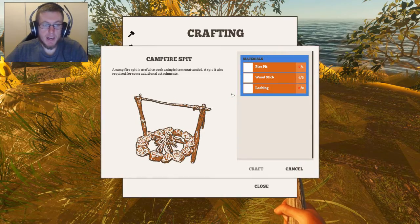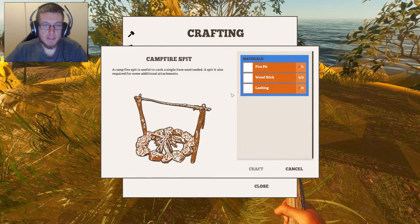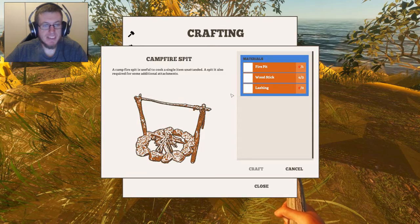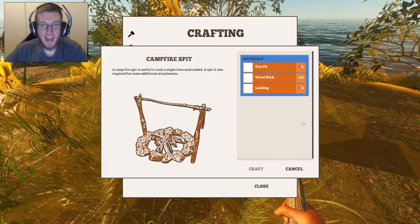A fire spit can be used to cook a single item unattended. A spit is also required for some additional attachments.